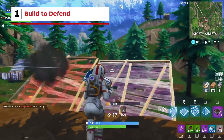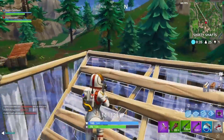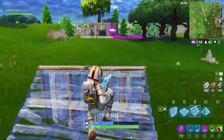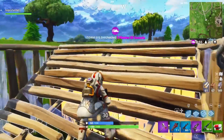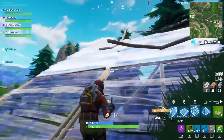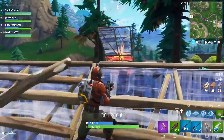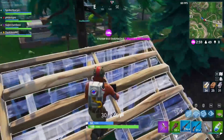Getting shot at? Start with a quick wall and then place a ramp to give yourself a chance to peek over and fight back. Once on the ramp, make sure to build walls around you to cover yourself from surrounding players. Consider building two sets of ramps to prevent the enemy from immediately predicting your location, and to give you the opportunity to hop over to a ramp if one is shot down.